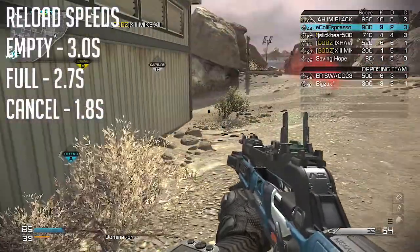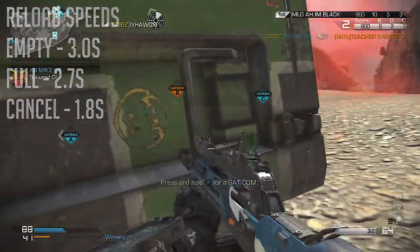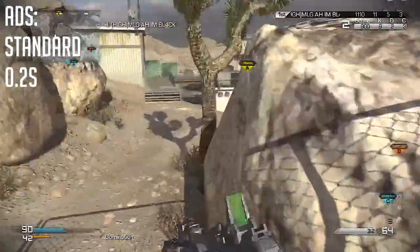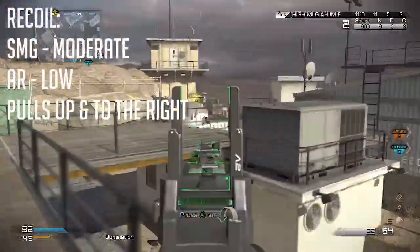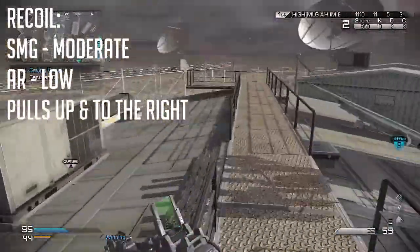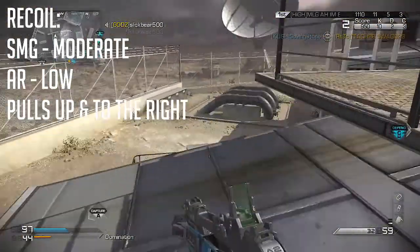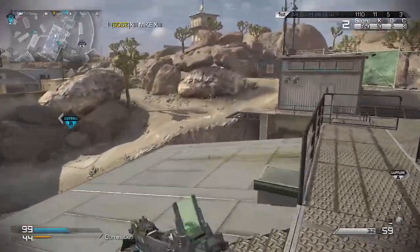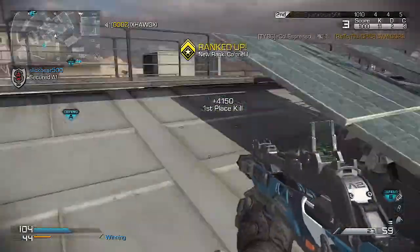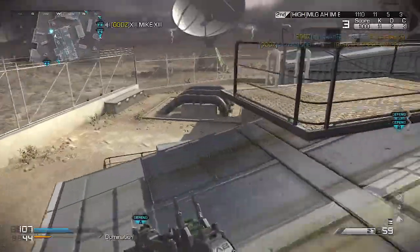For reload speeds: the empty reload is three seconds flat, a full reload is 2.7 seconds, and a cancel is 1.8 seconds. Sleight of Hand will help with those speeds, but they're pretty decent for the gunfights you'll be getting into. The ADS time is a standard SMG time of 0.2 seconds. Recoil is moderate as an SMG and low as an AR. When running the SMG, aim a tad lower than you intend — the recoil pulls up and to the right. The AR side is quite stable and easy to control; grip isn't even necessary with the AR selected.